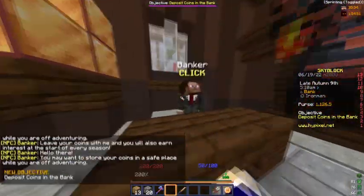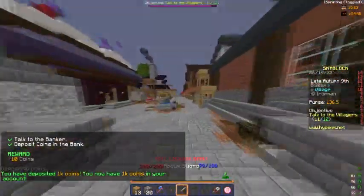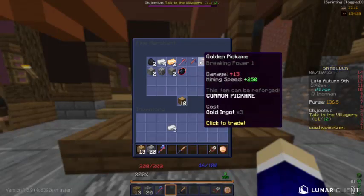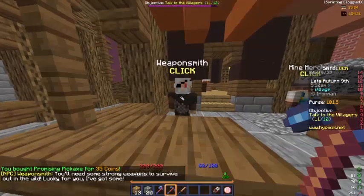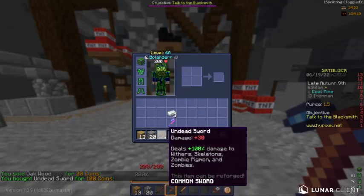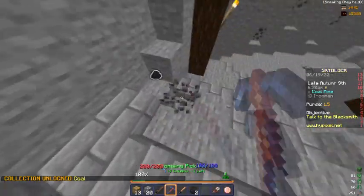Now I'll traverse into the deep caverns, or just sort of move over towards the deep caverns. I'm gonna get a promising pickaxe from the weaponsmith and pick up an undead sword — just enough. It deals 30 damage and 100 more damage to undead mobs, which is the only reason I got it. Now we gotta unlock the mine.